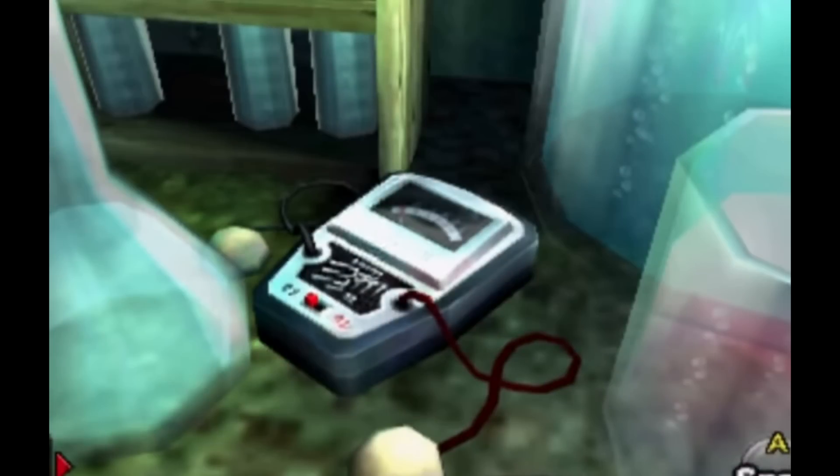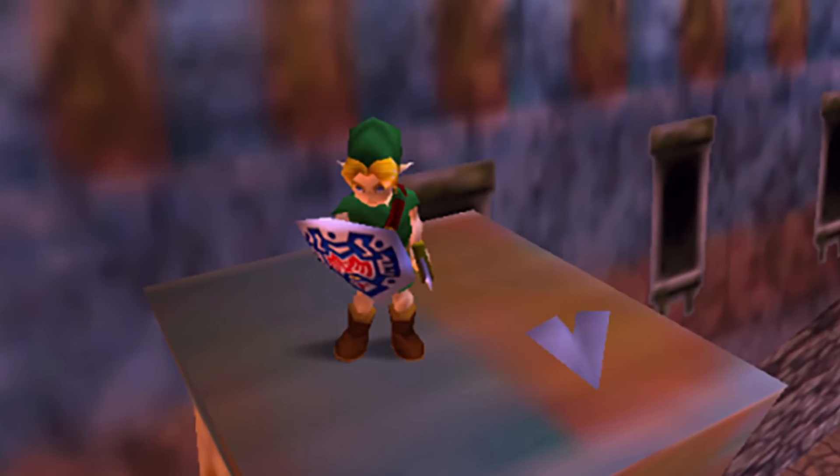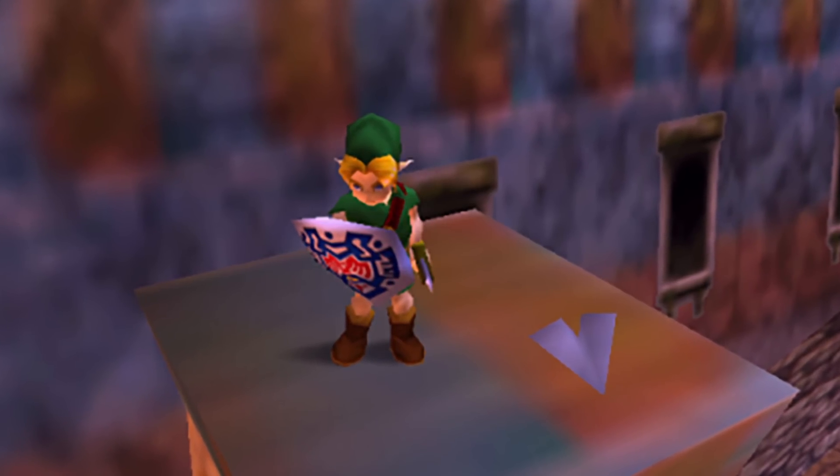The Love Tester appears in the Great Bay Laboratory. The 3DS version also added a hidden ROB and a stone Wiimote. Both versions of the game, however, have this paper airplane on top of a stone pillar at Ikana Castle.